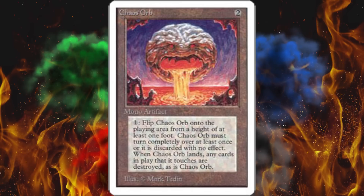So you would bring it out for two — it's a mono artifact. Boy, did they name stuff weird back then. You would pay one generic, flip Chaos Orb onto the playing area from a height of at least one foot. Chaos Orb must turn completely over at least once, or it is discarded with no effect. When Chaos Orb lands, any cards in play that it touches are destroyed, as is Chaos Orb.